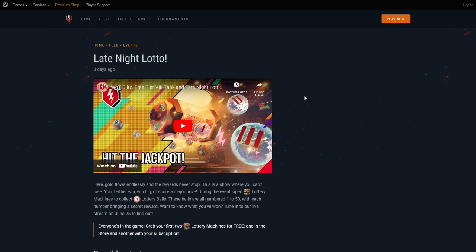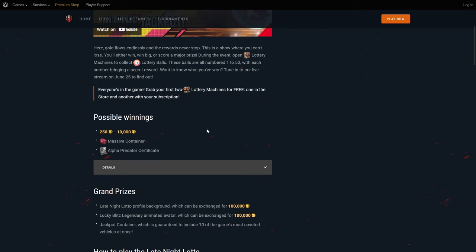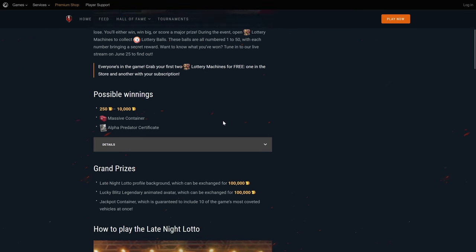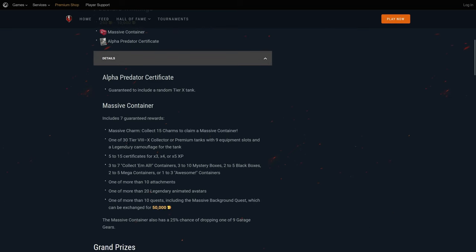In the ever-continuing tradition of adding more gambling to the game, there is going to be a complete lottery event for the anniversary of World of Tanks Blitz. What a way to celebrate — a 10-year anniversary with gambling. Now, basically, you get one of the balls if you haven't claimed yours yet, so claim your balls in the shop section.